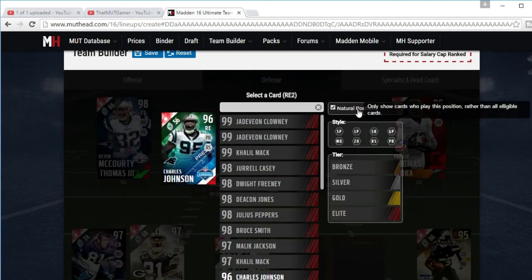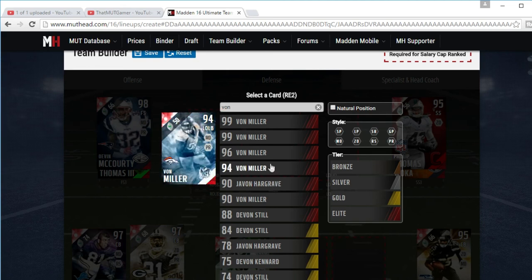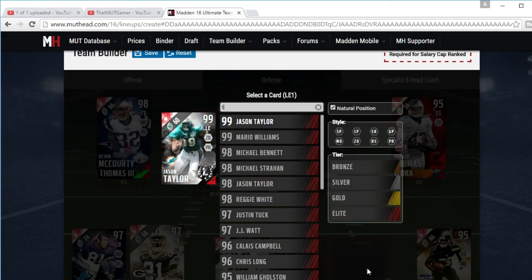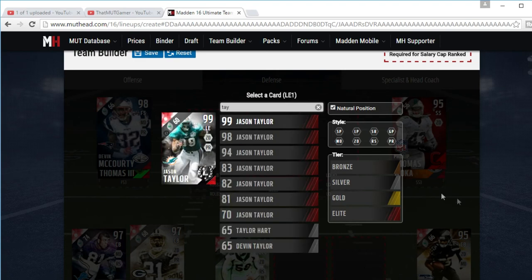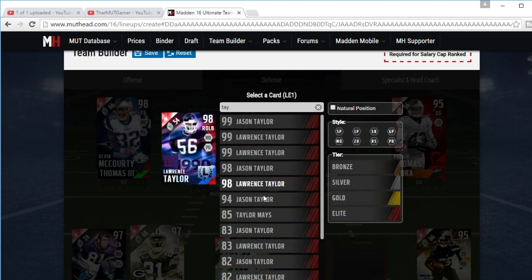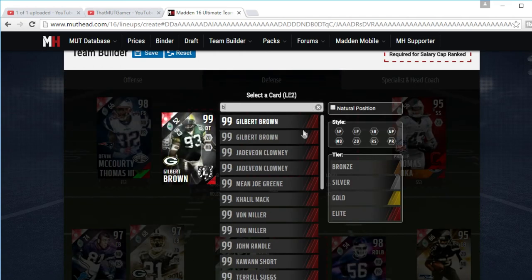Your pass rushers are Von Miller — the Miller boys, Von and Von. Left end is Lawrence Taylor, 98 overall edition, and backing him up will be Von as well.